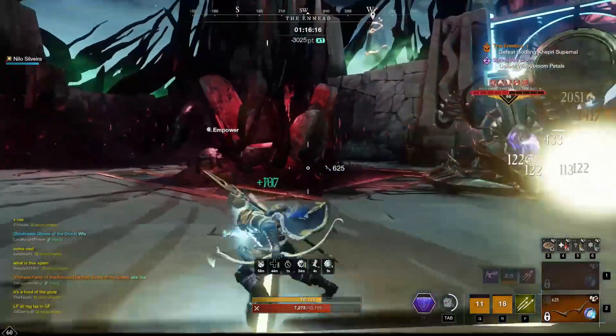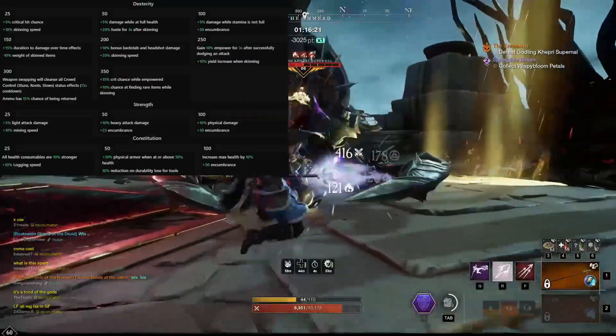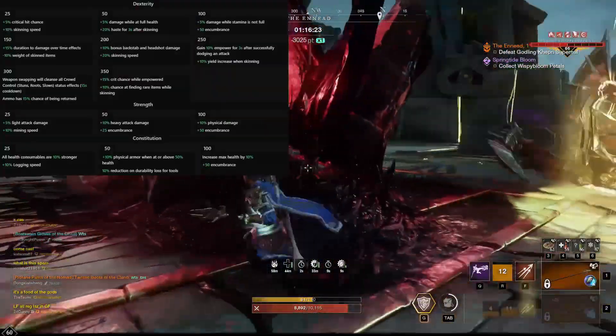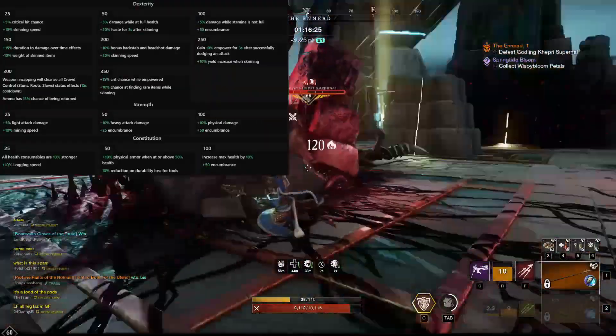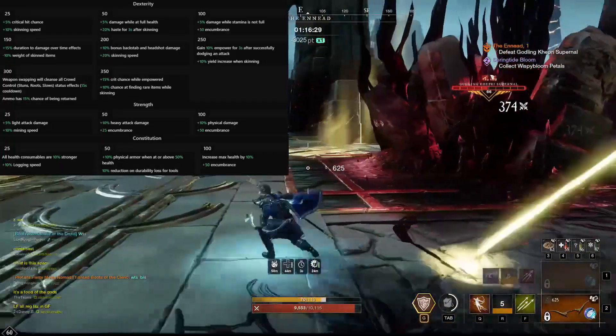Apart from the removal of the dex dodge perk, I'm actually really happy with the attribute changes and how they suit my needs. Currently I'm planning 350 dex, 100 strength, 100 con, and then just dumping the rest into whatever I need. It feels pretty flexible.